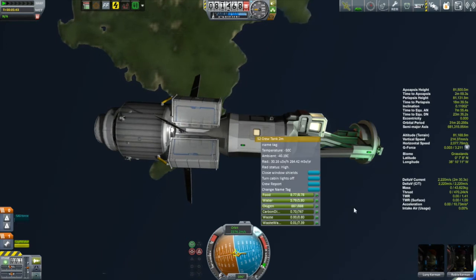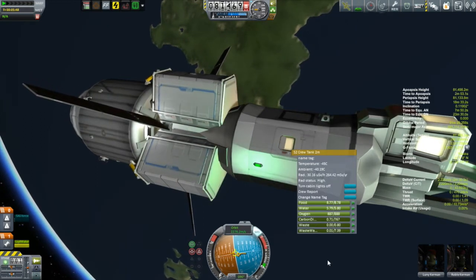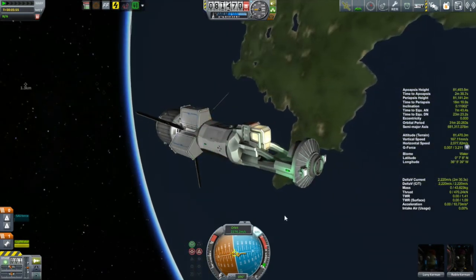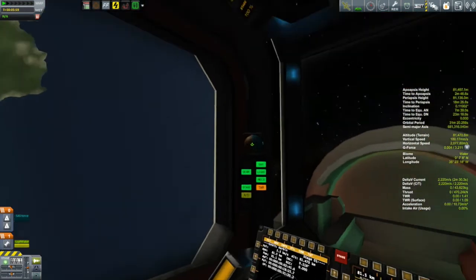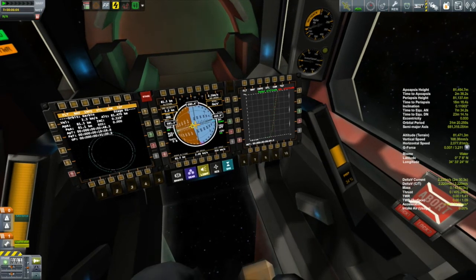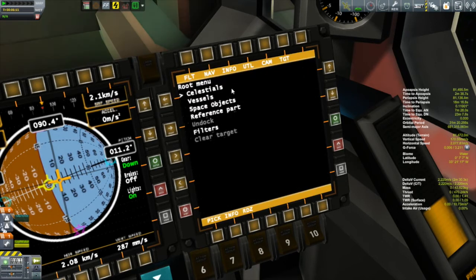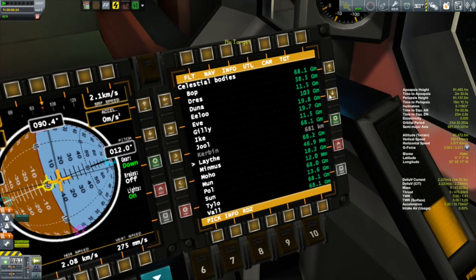Ahead of those water tanks is the six-man crew capsule with so many cool features. Watch - look at the window, and you can close the shutter! So if passengers want to take a nap and the sun's shining through, they can close the shutter. Little touches like that I find so neat. This thing has a pilot and co-pilot at the front in the cockpit and can take up to six passengers in the back. We're going to go to the moon. Why don't we switch to the targeting computer - we'll select our target. We'll target the moon, of course. That's kind of fun doing this stuff internally - another reason I really like this mod.